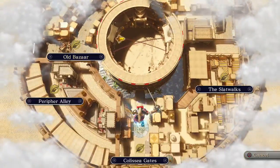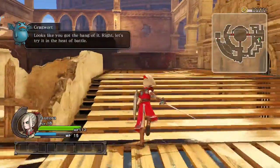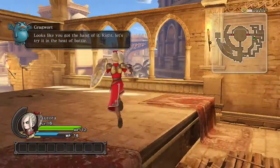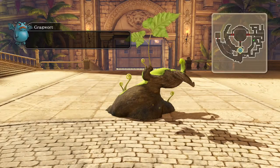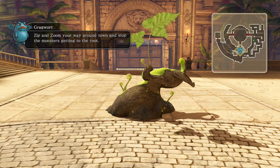We have a quick time limit here to zoom to all these locations, which is really, really easy. These nodes are activated for us, but in a normal battle, you would have to go and activate these nodes manually. You can see where they're located in plain sight and on the map. You'd have to go and hold down X in front of those nodes to activate them, and then you can zoom anywhere you want to on the map.